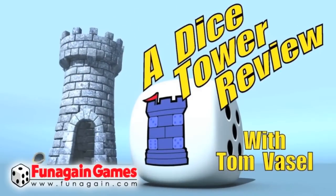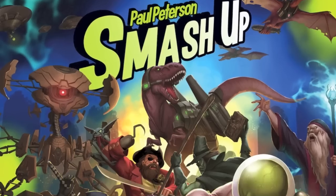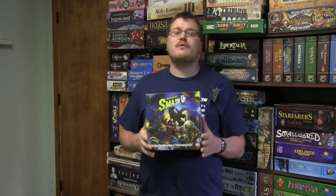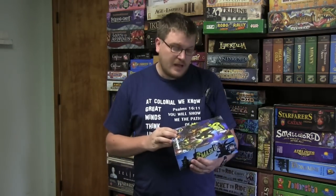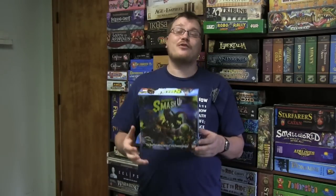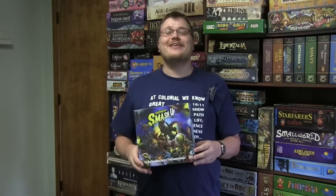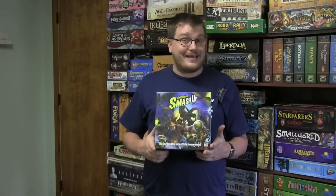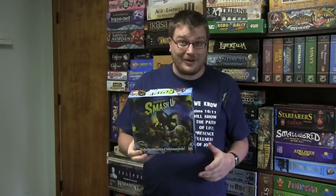It's time for another Dice Tower review with Tom Vassell. Today we're talking about Smash Up, a new game from AEG by Paul Peterson, which basically lets you take everything and make it fight everything else. It's not the first time we've seen that theme — we've seen it in HeroScape and Duel of Ages — but this is a very light card game where you take different factions, mix them together, and fight against other factions. It sounds more complicated than it is. It's a very simple game. Let's take a look.